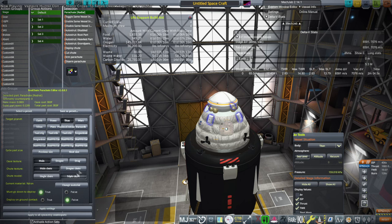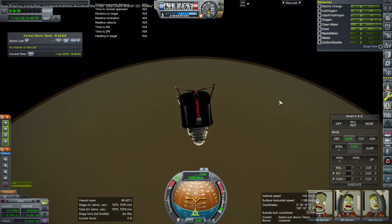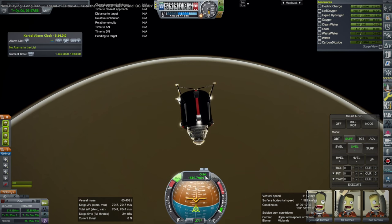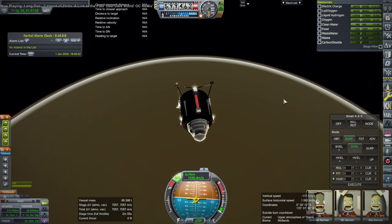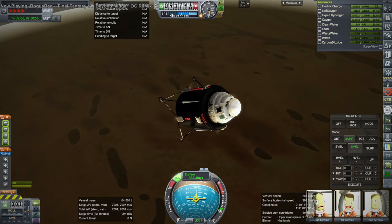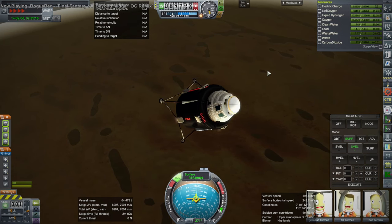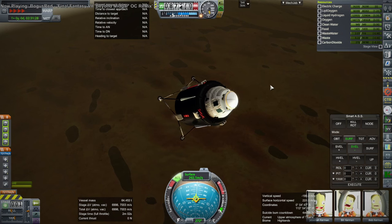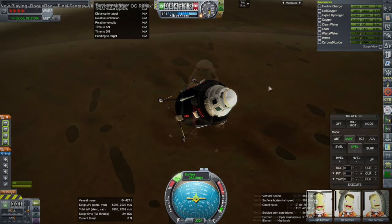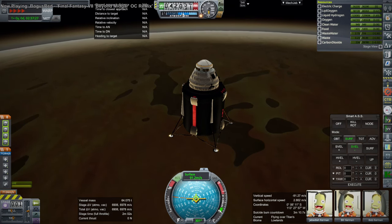To land, we just used parachutes. Here I'm configuring the parachutes for Titan. I was hoping 7,000 would be enough; I only have about 7,200 right now according to MechJeb, but it depends on the surface pressure. For those not familiar with Titan, it is the largest moon of Saturn. Titan has atmospheric pressure at the surface 50% more than Earth's, so 1.5 atmospheres. That's why the parachutes work just fine even though we're a pretty heavy vehicle.